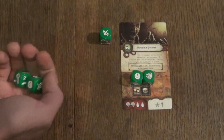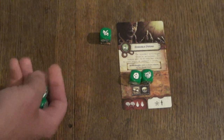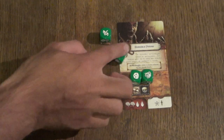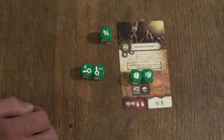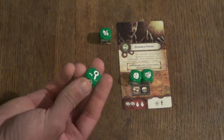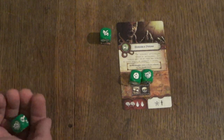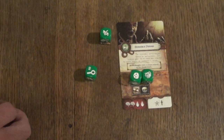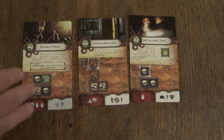If you do not have clue tokens, you can focus a result on your investigator. You discard one of the failed dice — it's gone from this turn — and focus it on your character token, keeping the remaining dice to continue rolling. This card does not have any terror effects, but if a card does, that's where they would take place. If Pete cannot complete the task and runs out of dice, he fails and suffers the consequences — in this case, two sanity and two stamina loss.